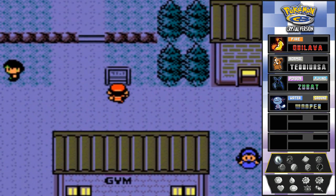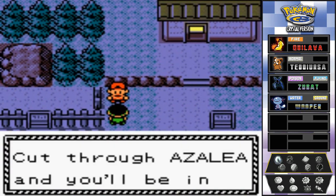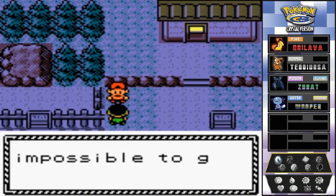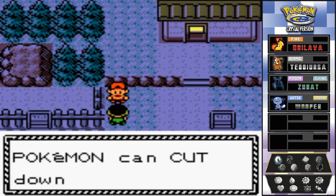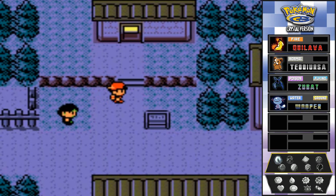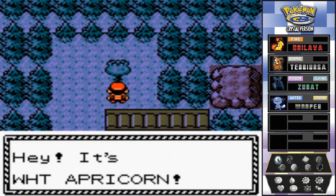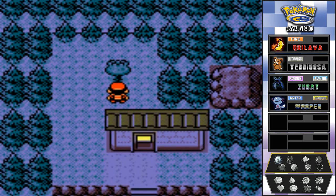This is Azalea Town. There's Kurt - the guy that makes pokeballs. Someone mentions cutting through Azalea to reach Ilex Forest, but the skinny trees make it impossible. The charcoal man's Pokemon can cut down trees - that's a good lead. There's a berry tree right here with a white apricorn.